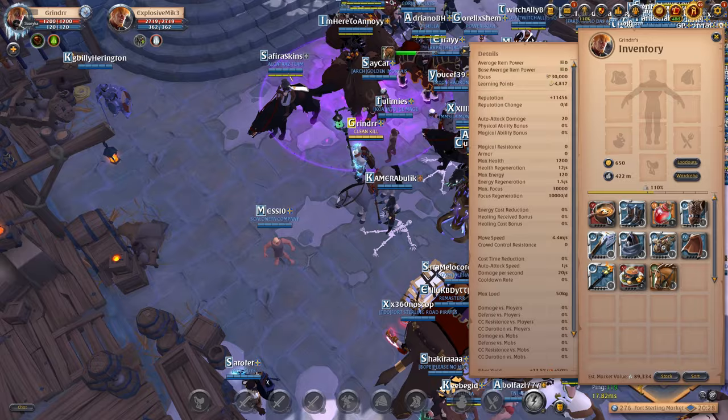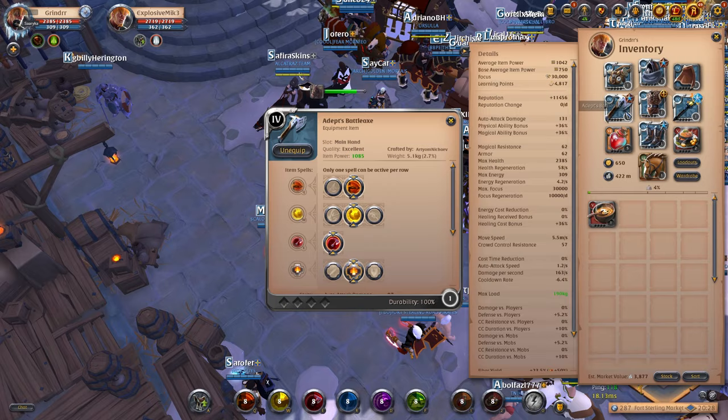Starting build is 90k: basic cape, merc hood, assassin jacket for runaway potential, soldier boots for health, torch for attack speed with adrenaline rush, and satchel for faster camp clear.